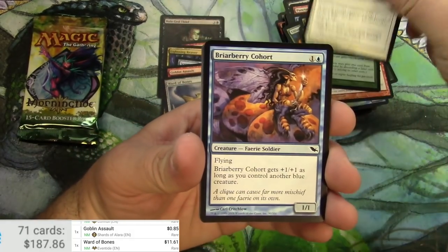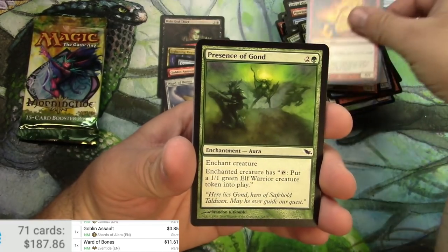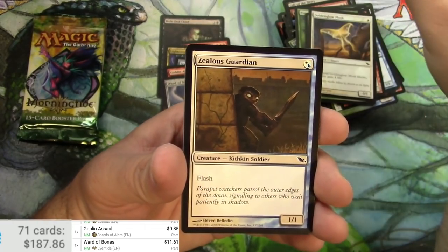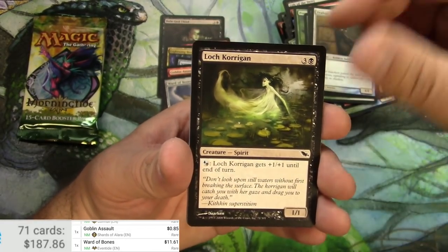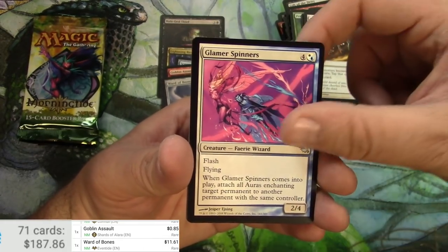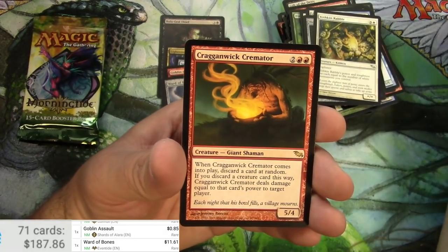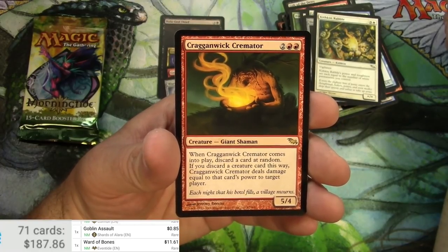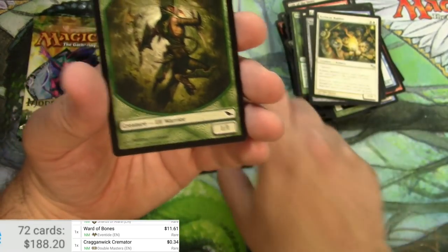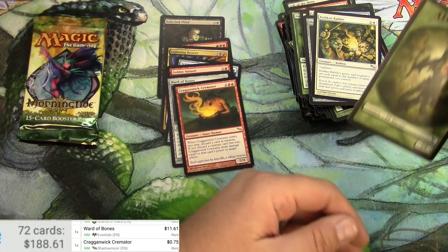Shadowmoor — a lot of good cards in this set, can I get any of them? Last Breath, Cohort, Presence of Gond, Shoulder the Oversold — couple good commons there — Zealous Guardian, Wisps, Glamour Spinners, Heap Doll, Kithkin Rabble, and Crag Gannet Cremator — definitely not a good one. Elf warrior token, reprinted in Double Masters. The original — nothing special.